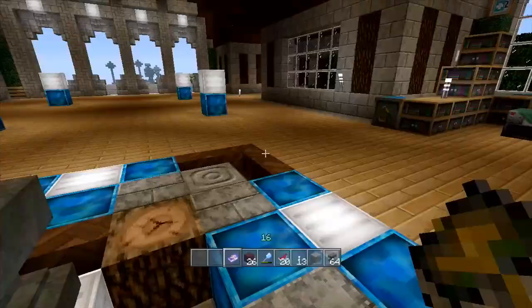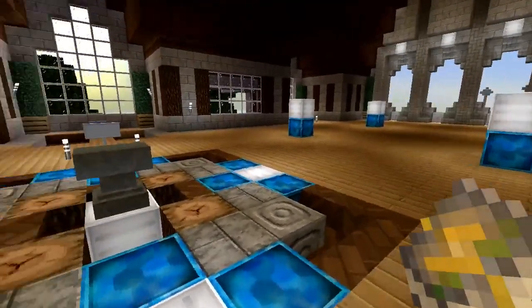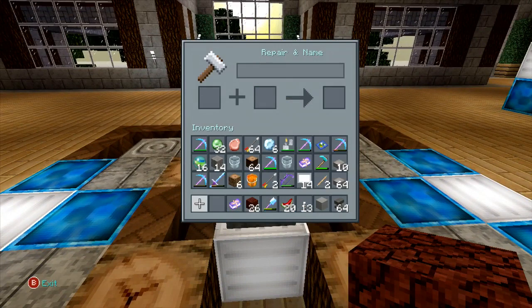Alright, so we have the anvil. It takes iron — a lot of iron to make it. I think three blocks and then some ingots; you'll figure it out. So what does it do? It can repair items, it can rename items, it can combine items, and it can add enchantments to items.